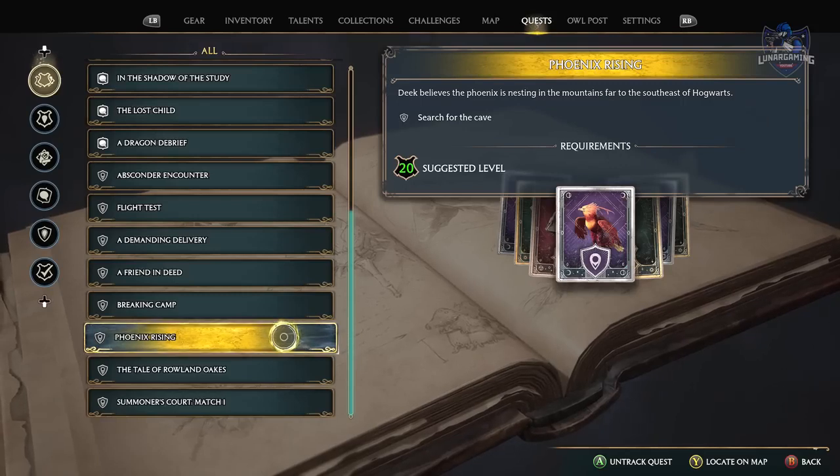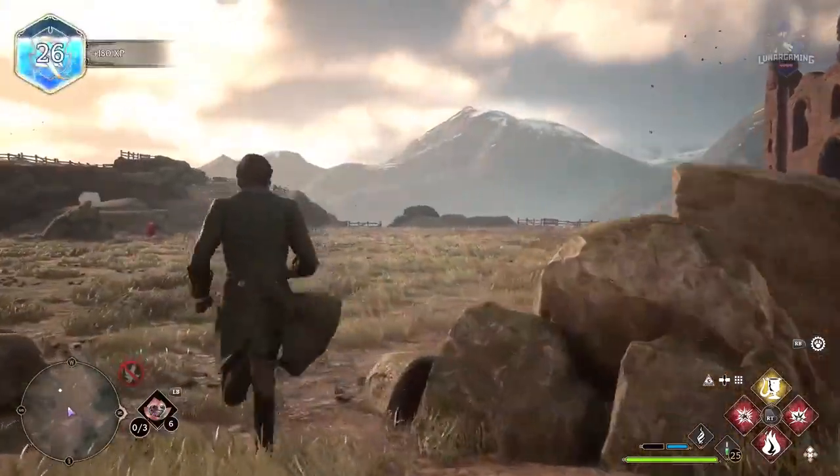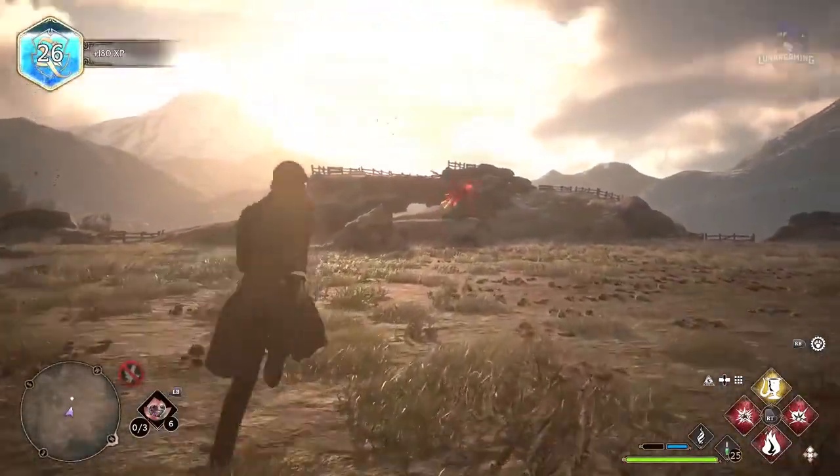Once you've bred your animals, you can get the final mission for Deke, which is to find the phoenix. You simply need to follow his quest to get this phoenix animal for your vivarium.